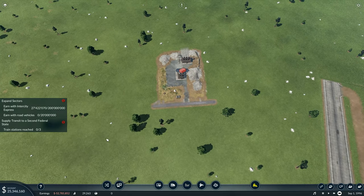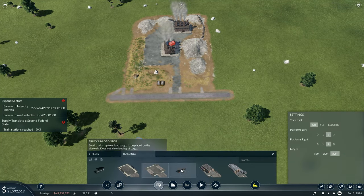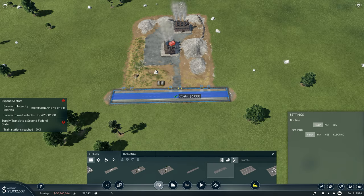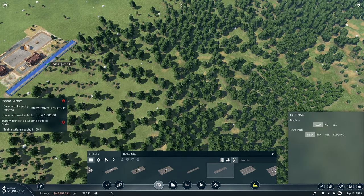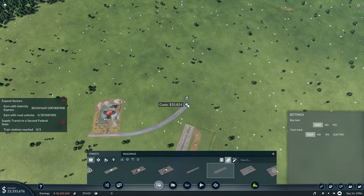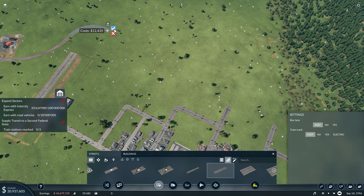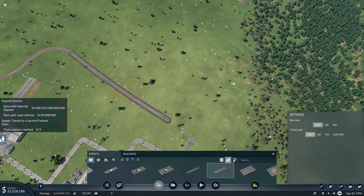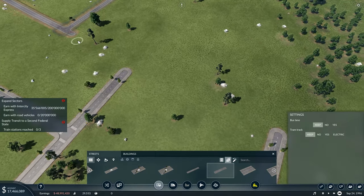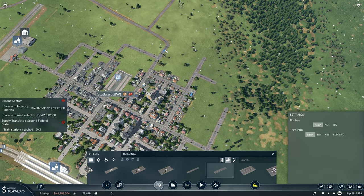Next up I want to go and get some roads from over here. We've got to earn 200 million with the intercity express so that's going to take a while. While that is earning, I'll go over here, do our upgrade, go over to the country road — just the basic country road — and upgrade both of them. Then I'll start building more country road: that one goes out that way over to there, then curves in sort of that way, going along over here, coming down here, joining in with a junction, and going right into there — joining right in and going into town this way.